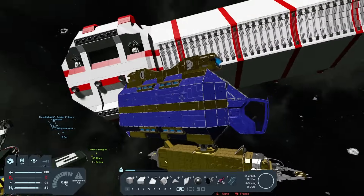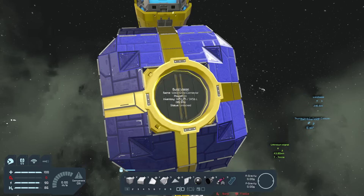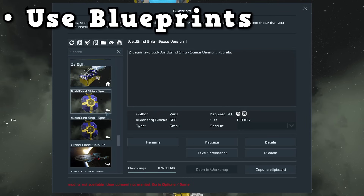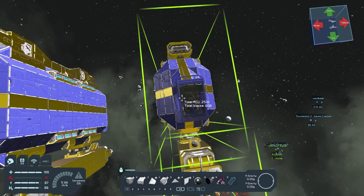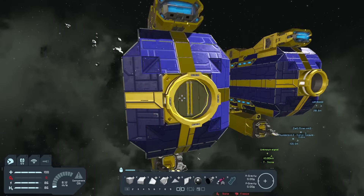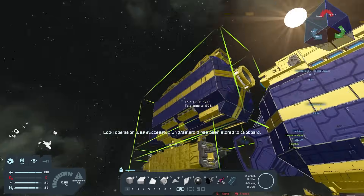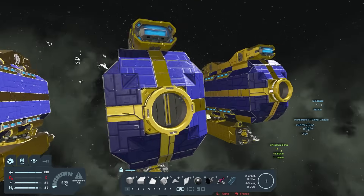Once you've built your ship and you're happy with it — tested it, flown it around to make sure it flies — go to the back of your ship and press CTRL-B to make a blueprint. The reason you want to take a blueprint from behind is so that when you paste it back in it knows where the front and back are. This is a mistake a lot of people make: they blueprint from random angles so it pastes in from the side. Please keep that in mind when blueprinting your ships.